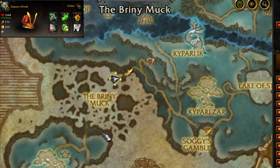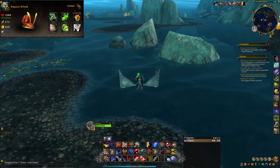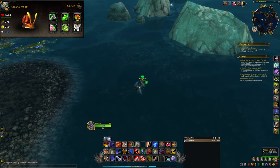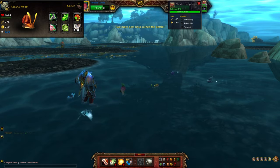The rapana whelk can be found in the Mists of Pandaria zone of Dreadwastes in the area called Briny Muck. This is another easy one — jump through the Jade Forest portal in your capital city and take the flight path straight to the Briny Muck if you've unlocked it.